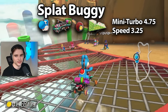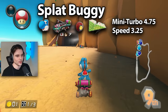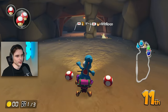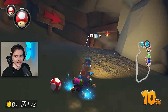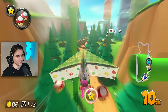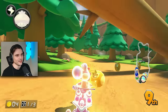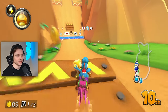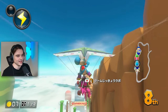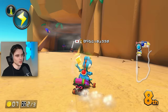For the next ATV we have the Splat Buggy. This has 4.75 mini turbo and 3.25 speed — you're getting more speed than the Ink Striker, and the Ink Striker had more speed than the Teddy Buggy. But other than that, there really isn't a lot going for it. You do have an even trade-off with speed and mini turbo from the Teddy Buggy, but you basically lose out on a lot of stats — acceleration, weight, and handling — and only really gain invincibility. Overall it seems like a worse trade-off. It's still definitely very viable, but compared to the Teddy Buggy it is objectively worse.